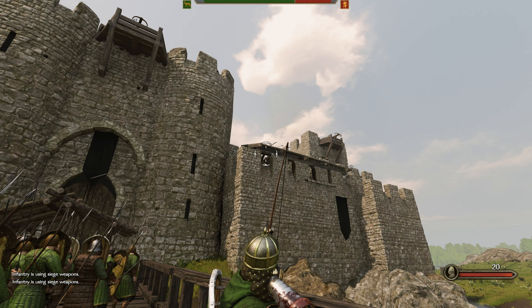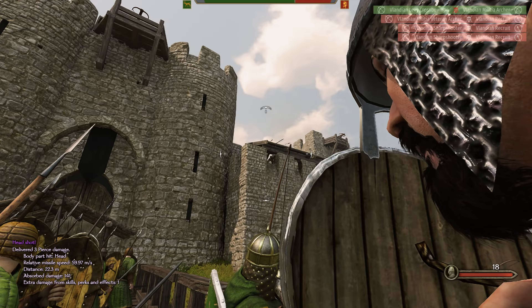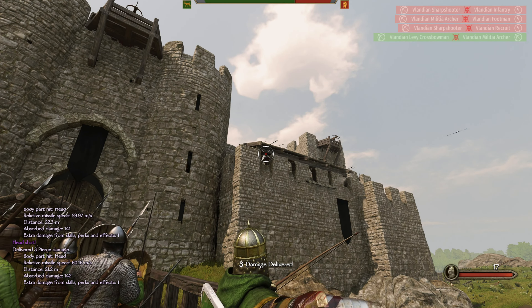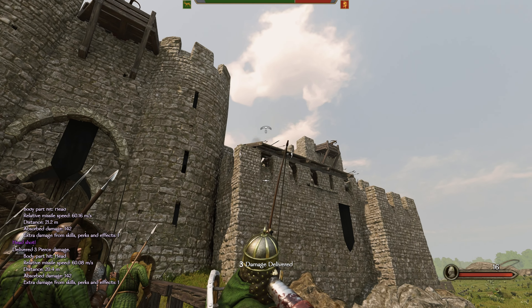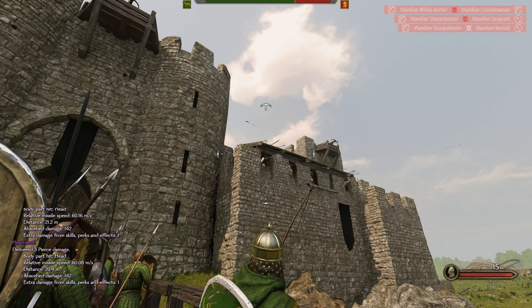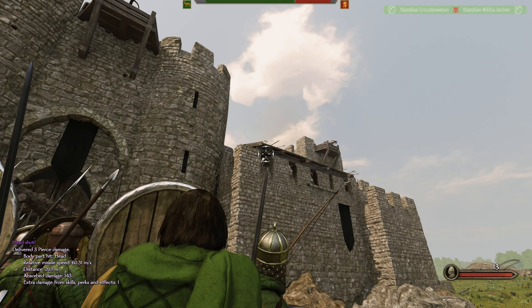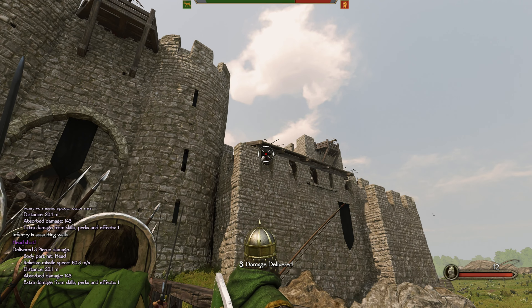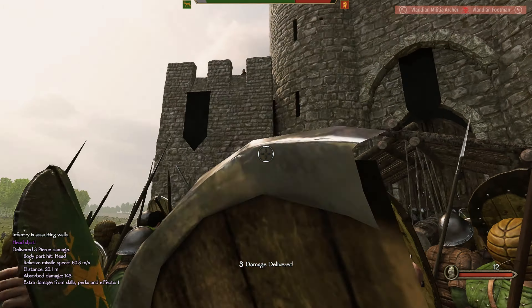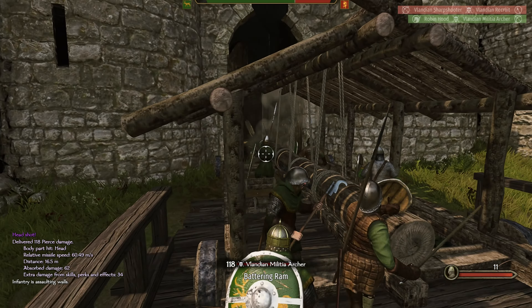If only these guys would surrender — recognize they're better off under our rule. Why do I only do three damage to these sharpshooters? I have armor-piercing arrows. That seems dumb. Headshot! Gate is down.